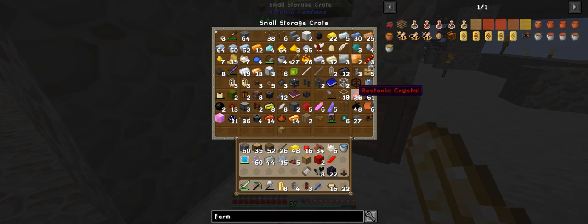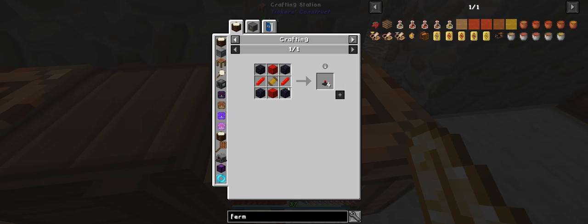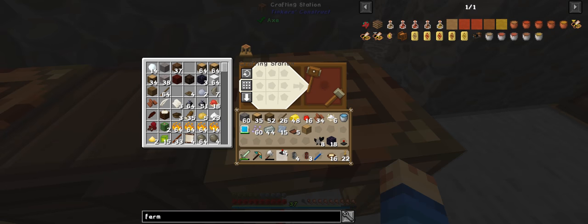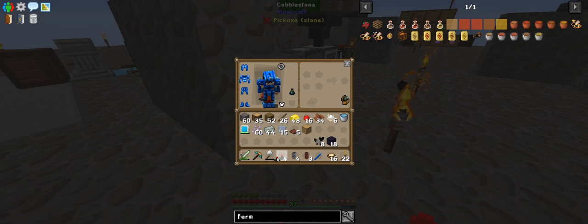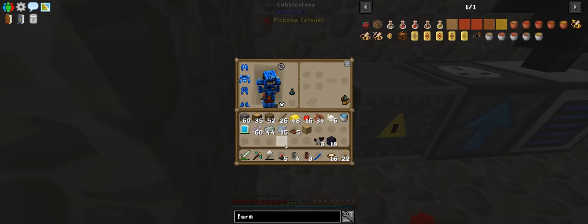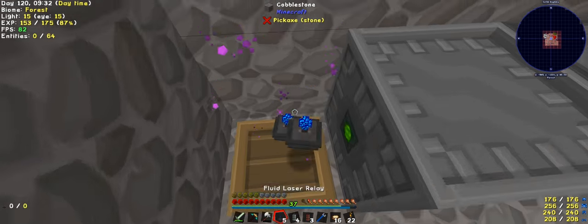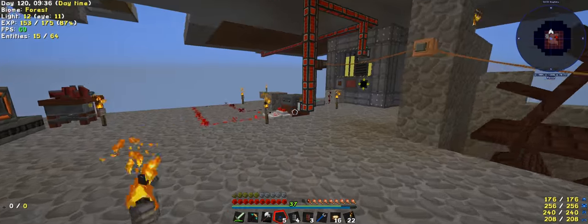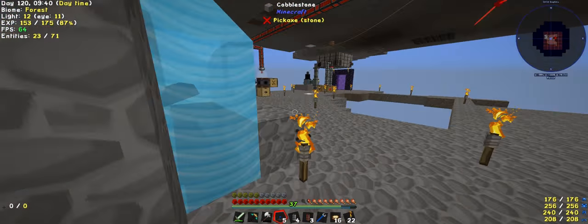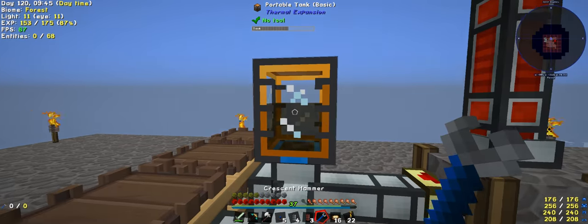I clicked on here because I needed two more of them. I actually need to convert that, so we can do that. And there we go — we have some of these, but these are all getting turned into that. Now the reason why I'm not using these, as I said, is because this fills up.